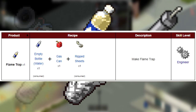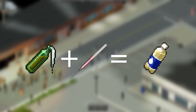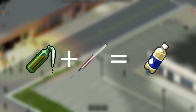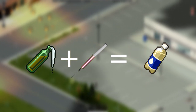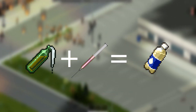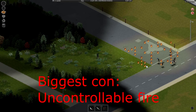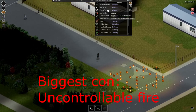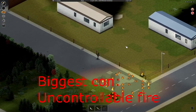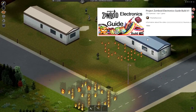The flame trap is made with an empty water bottle, some gas, and a ripped sheet. The bomb itself doesn't deal any initial damage but it's like a Molotov cocktail on steroids — it starts a lot more fires than the Molotov, so you can be sure that the horde or the building will definitely catch fire. Also, you don't have to use a glass bottle to craft this, just a regular plastic water bottle. The flame trap can also be combined with electrical components, which I discussed in the electronics guide.